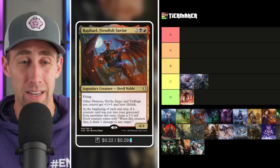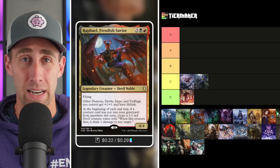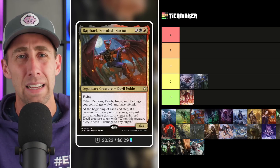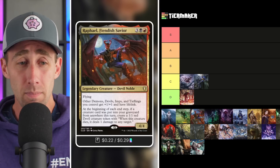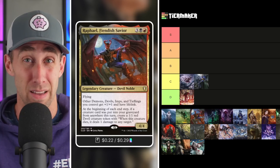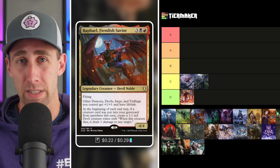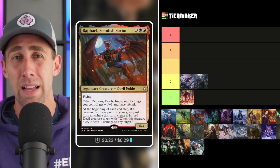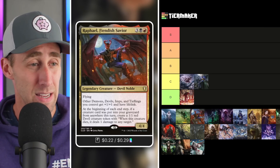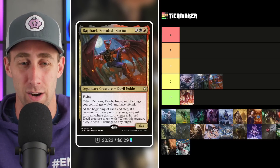This triggers each end step, which is nice, though it only considers creature cards — basically non-token creatures. You can pump your devils, imps, tieflings, and demons, give them lifelink, and make a good amount of creature tokens throughout the game. Replacing your creatures when you sacrifice them works really well with reassembling skeleton-type creatures you can sacrifice for value. That said, there are other competitors that provide a bit more, so I'm going to put this one in the C tier as well.